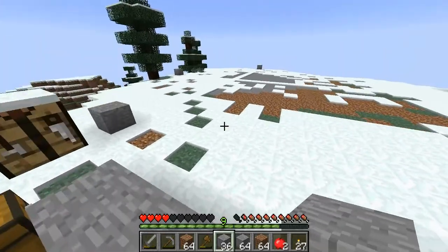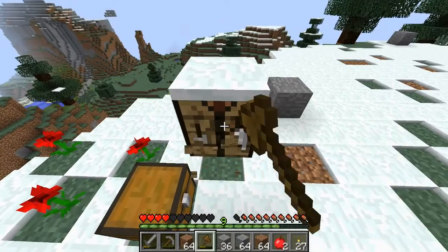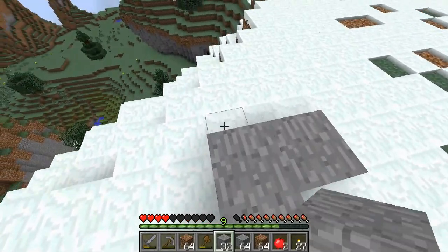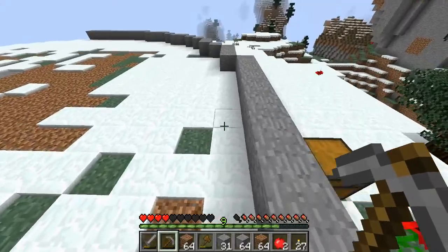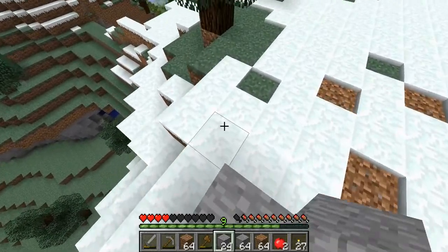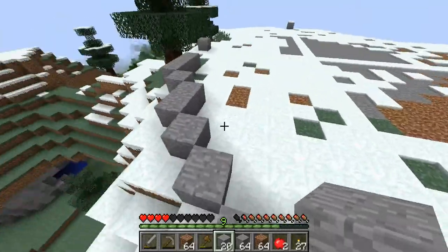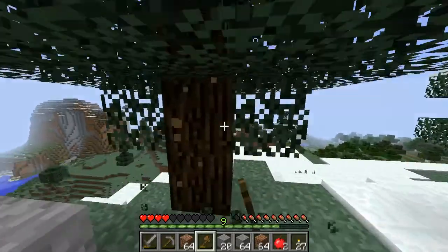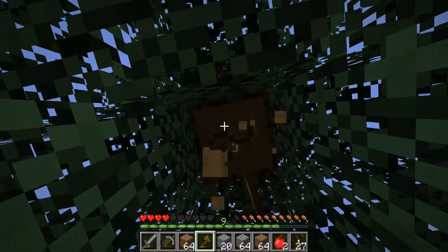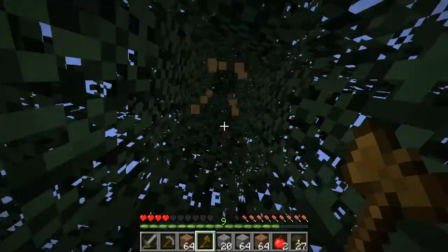I guess I just displaced it slightly. I'm making a cylinder — well, not really a cylinder, more circular. I don't know how many sides this has; it's more of a prism than a cylinder.